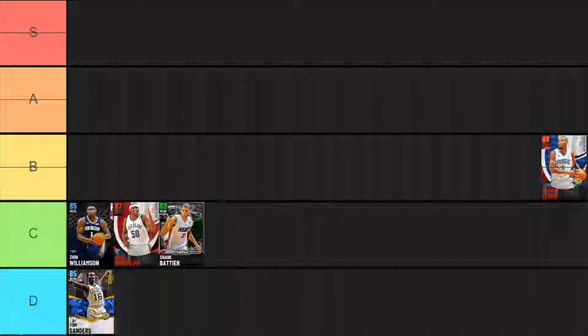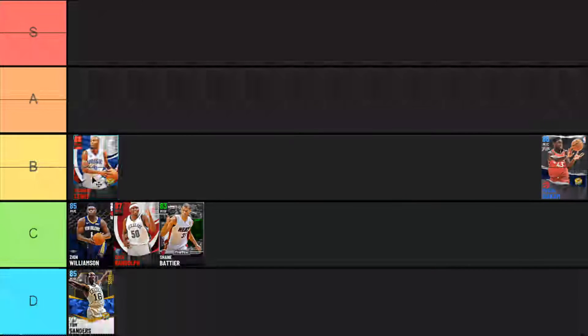Next up we got Rashad Lewis — a card I absolutely hated getting XP challenges for, it was just horrible. But he's six-foot-ten, which is a pretty nice size. He's got some good shooting badges, but when it comes to playmaking and defense we literally have no badges. He's not the fastest but for what he does well — which is shooting — he does it pretty nice, and he's a decent finisher at the basket. His jump shot is shot four, which is one of the better set shots. His ability to space the floor with hot zone hunter and gold catch-and-shoot earns him a B tier spot.